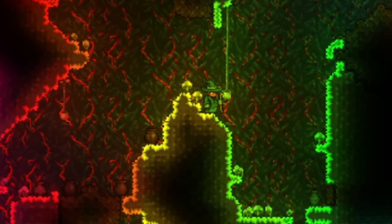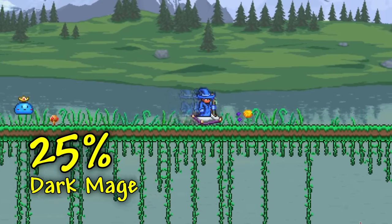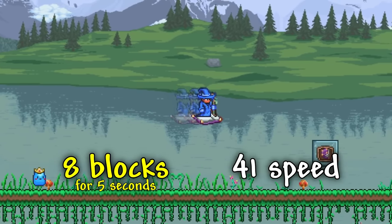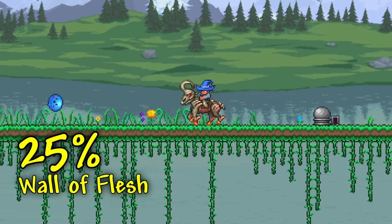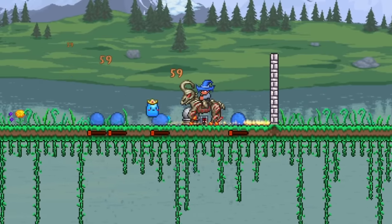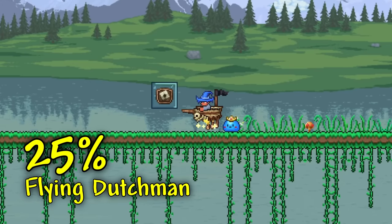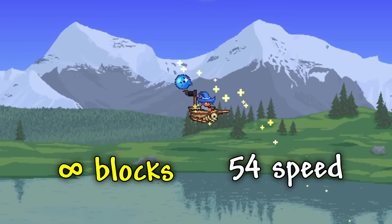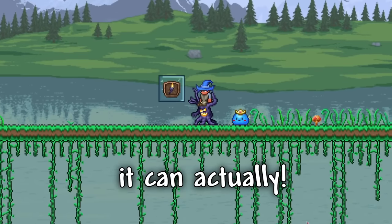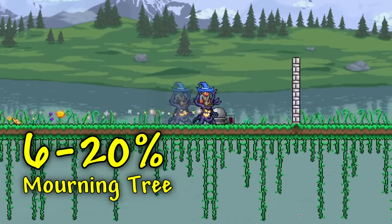And finally, let's go over all of the mounts that you can only get in Master Mode, starting with the Book Mount. This has a 25% chance to drop from the Dark Mage during the Old One's Army Invasion, can fly 8 blocks high for 5 seconds, and has a max speed of 41. Next, we have the Goat Mount, which has a 25% chance to drop from the Wall of Flesh, can jump up to 39 blocks high with a max speed of 61, and can deal summoning damage by running into enemies at full speed. After that, we have the Pirate Ship, which has a 25% chance to drop from the Flying Dutchman, can infinitely fly, reach a max speed of 54 while going diagonally, and can deal summoning damage by flying into enemies at full speed. Next, we have the Tree Mount, which can't jump but can reach a max speed of 98 after only 0.5 seconds, and has between a 6% and 25% chance to drop from the Mourning Tree.